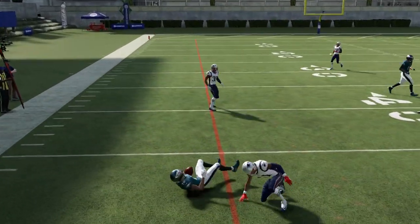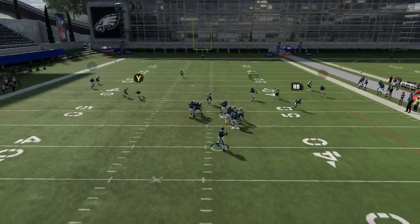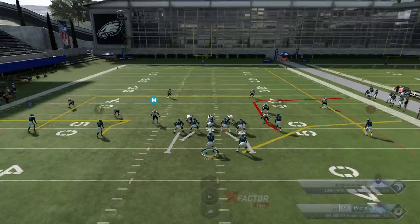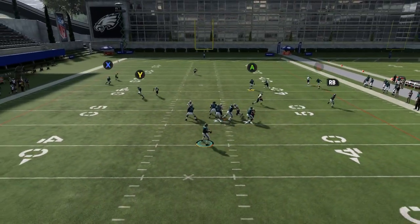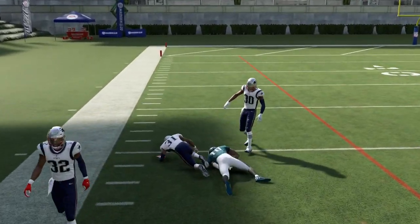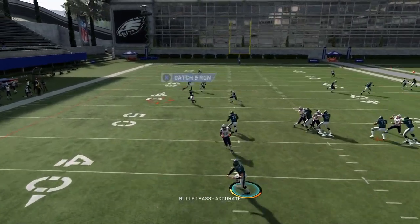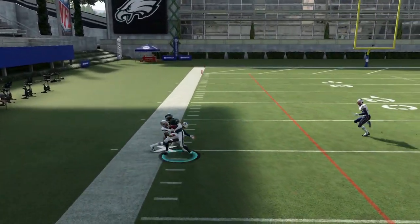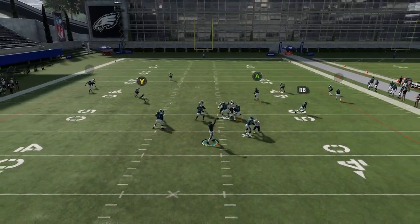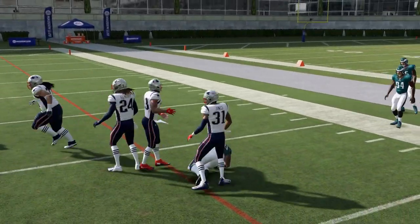We've got man coverage again and the wire route is going to be open. I didn't get the catch and run I was hoping for, but we had some success — better than taking a sack or a loss. On another man coverage, the wire route will eventually get open. You can steal this all game — wire route again, man coverage, and we get a catch and run going at the sidelines. A lot of this is just dinking and dunking, hitting those outside routes, working away from the user. It's simple — wire out, the second he gets back off the zig he's always open for a catch and run. I'm getting 10 to 20 yards every time.